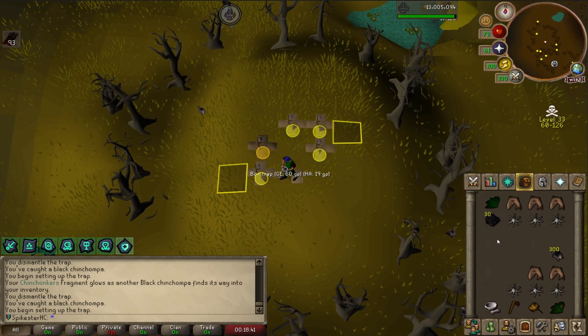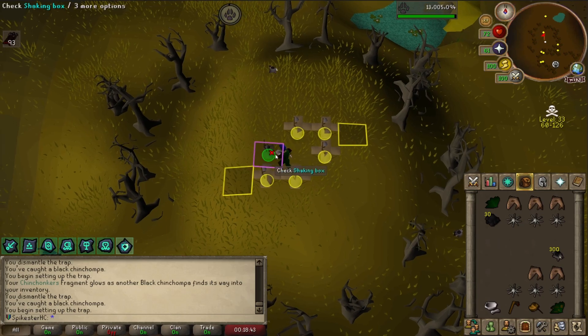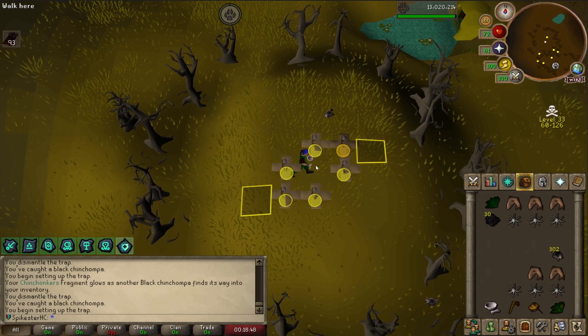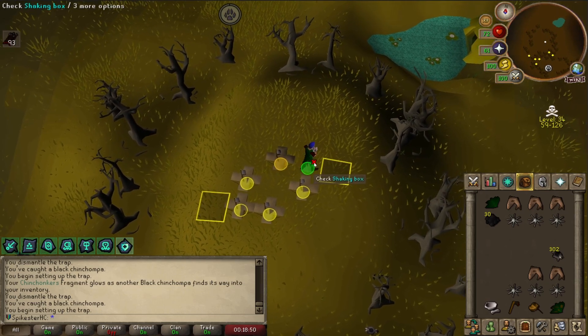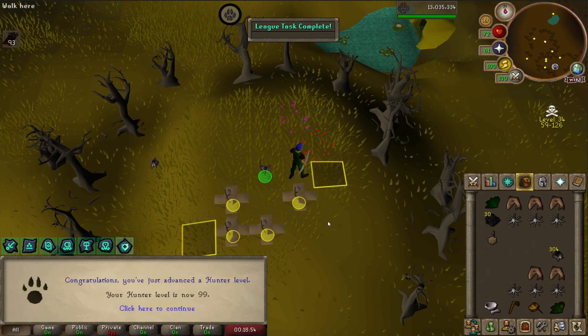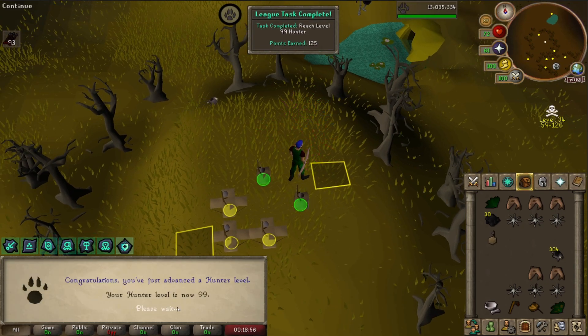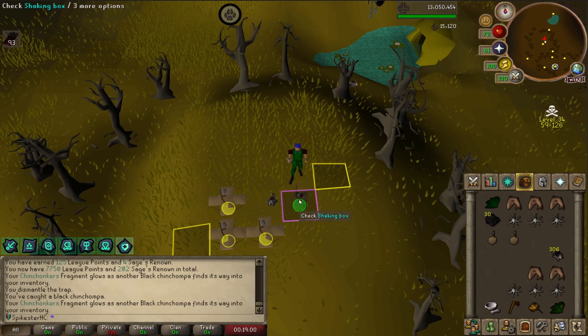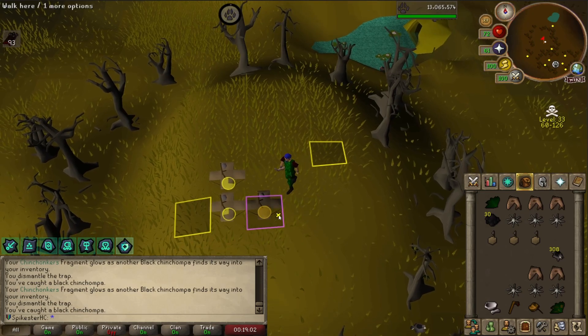I'm about to hit level 99 Hunter and I honestly was not planning on staying this long, but with Chinchompas you get XP so quickly. This took less than two hours to go straight to 99 — kind of ridiculous. Level 99 Hunter. 125 point task. I've got a lot of Black Chins stored up now; I'm not sure if it's enough for 99 but it'll get me a decent way there.